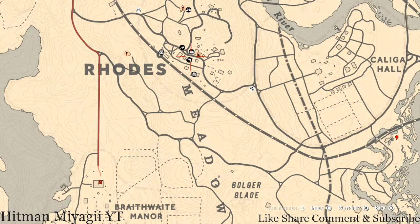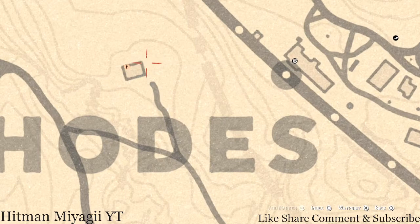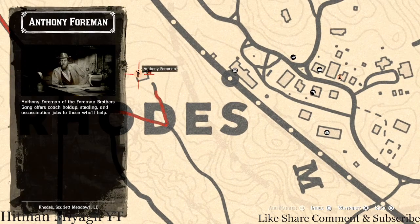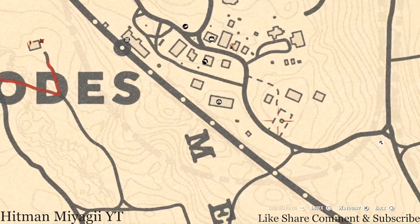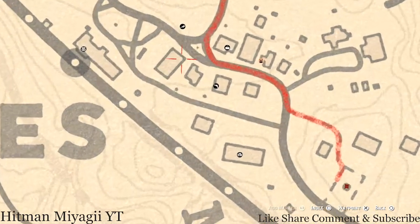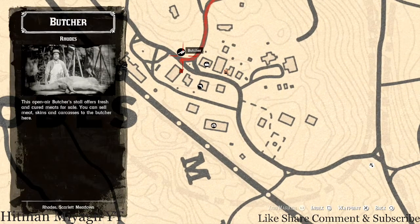In the Rhodes area I've got a couple things. There's a luxury right here by this house near an outhouse — come over here with your metal detector and that's what you will get. There are also a couple of tarot cards: one inside this gazebo on the table — a Four of Wands — and there's a tarot card on top of the bank which is a Four of Cups.